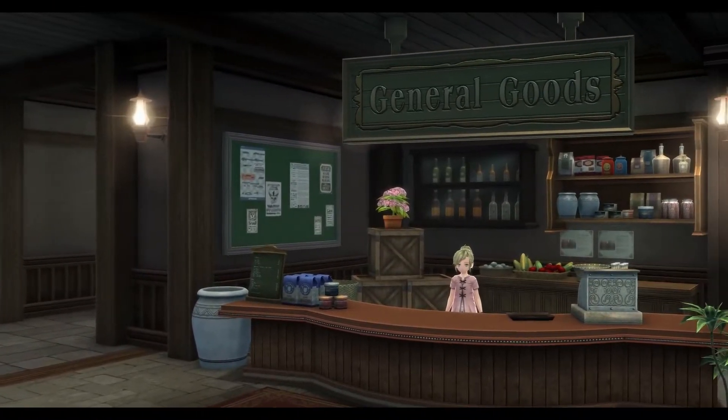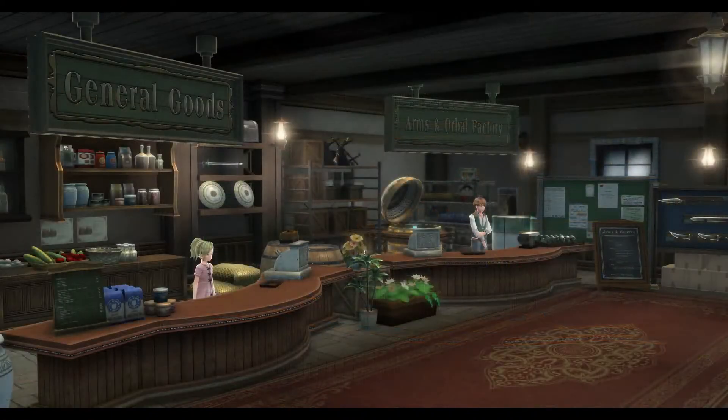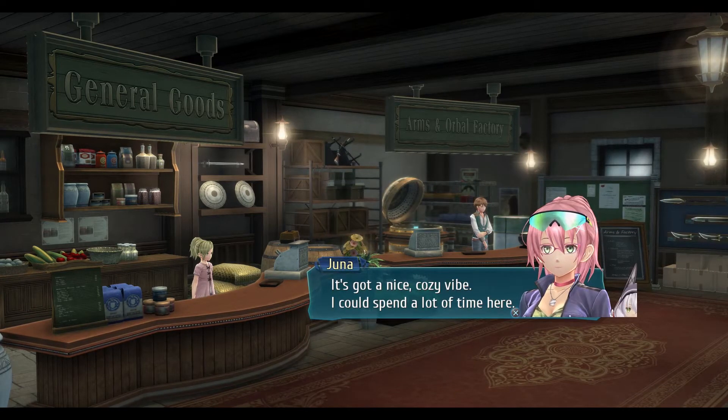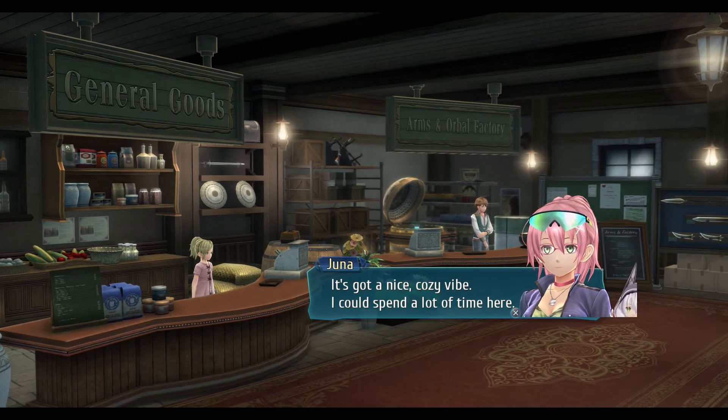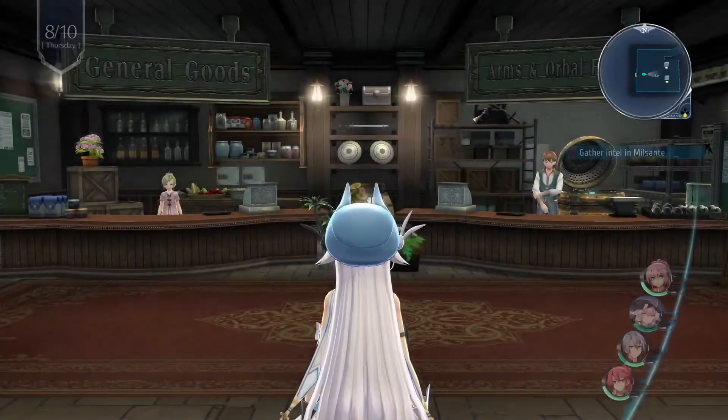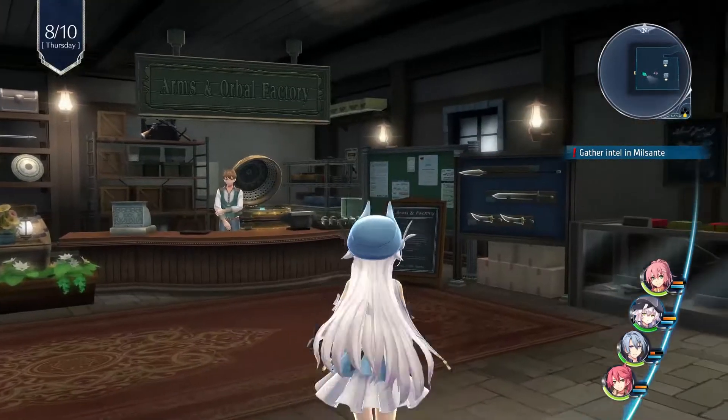Oh, it's two in one store — cool, all in one location. This is a general store and a workshop? It's got a nice cozy vibe. I've spent a lot of time here. We should speak to the owner. We'll do that.